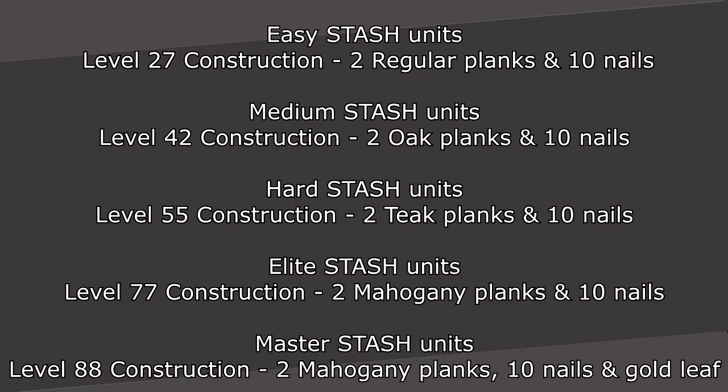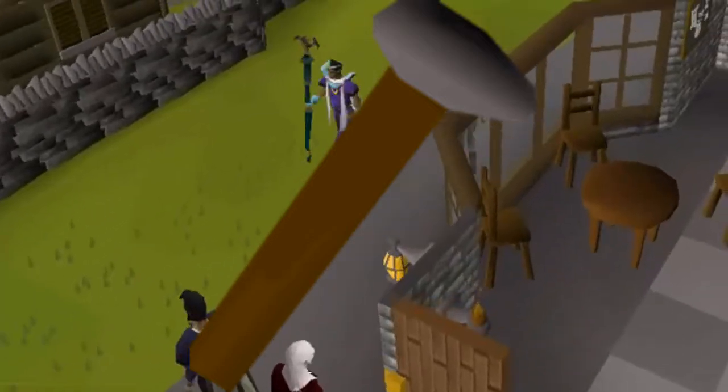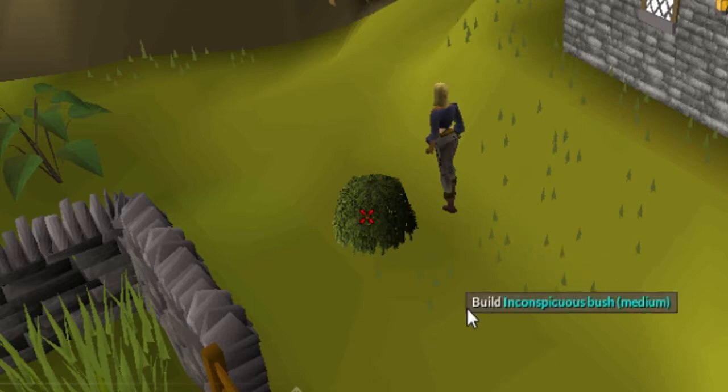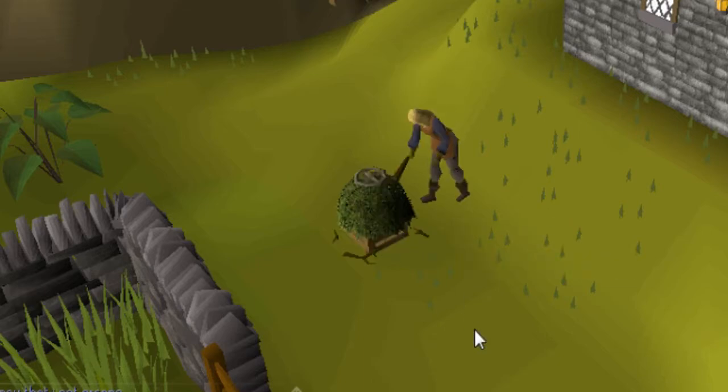Master stash units require a construction level of 88 with 2 mahogany planks, 10 nails, and gold leaf. In order to make these units, you will also need a hammer and a saw. A simple left click on the hidey hole with all of the required items and levels will quickly build the unit.